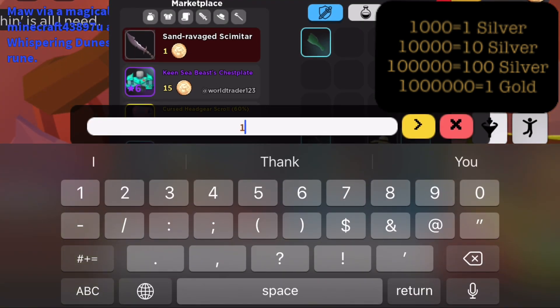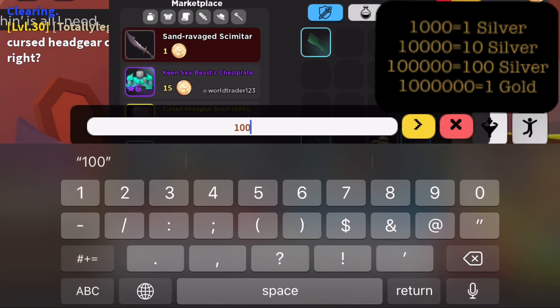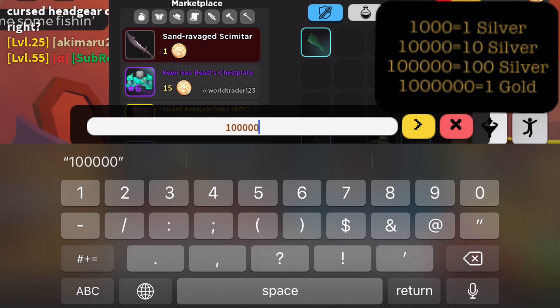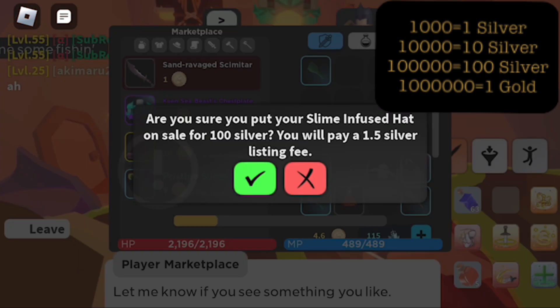But when you are trading directly with another player, or you are listing an item on the auction house, you have to do a copper conversion, as all trading is done from the base level currency, the copper piece.